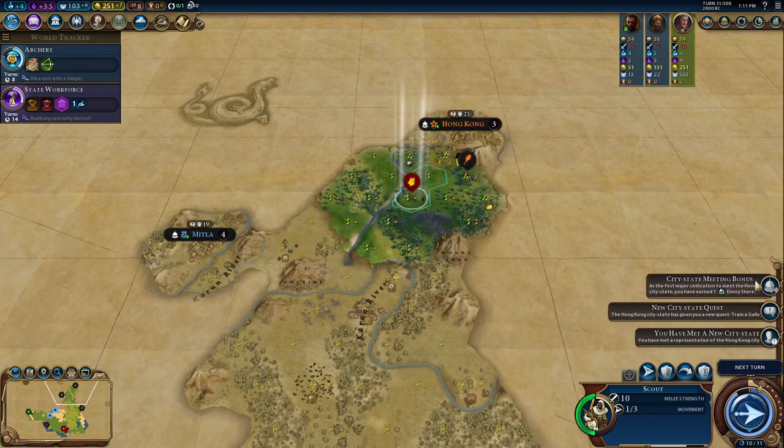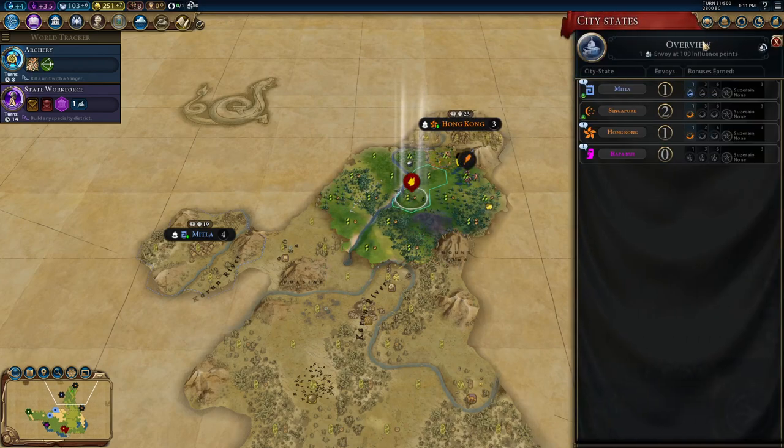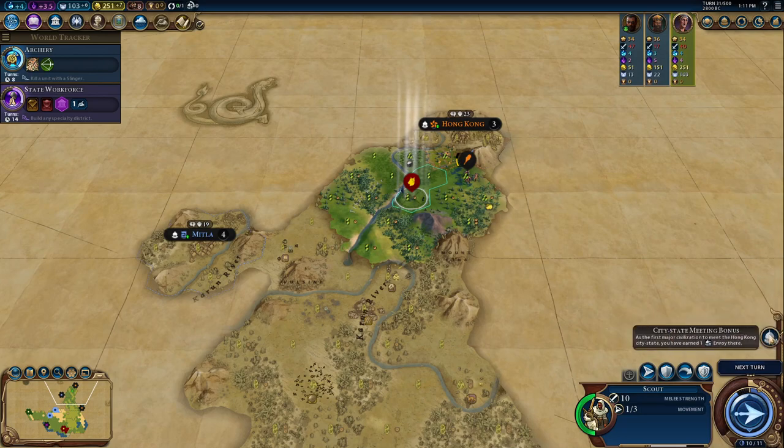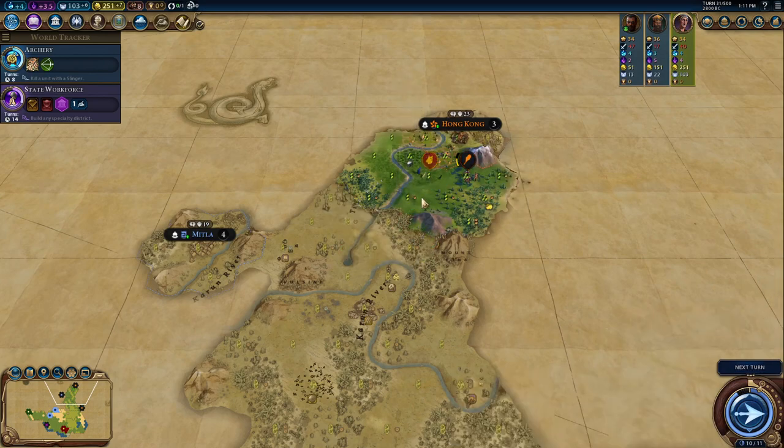Scouting met Hong Kong, another city-state. What do they want us to do? Build a galley. I don't think we're going to do that — I'd like to, but I don't really think it's going to happen.